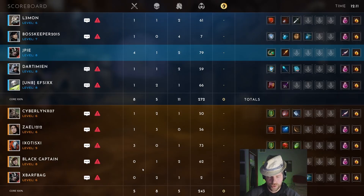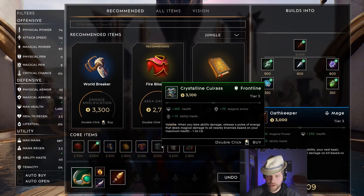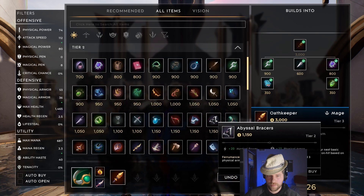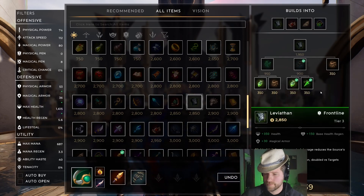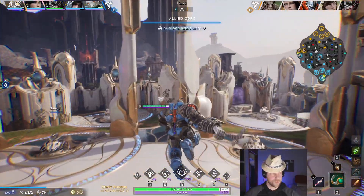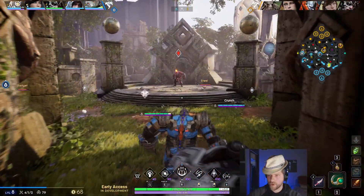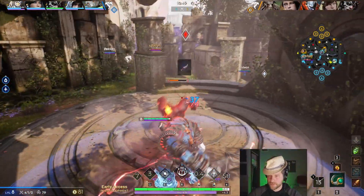I wanted a defensive option — I'm checking which heroes are doing really well. The steel was three and oh, and that's a lot of magic damage. So here I opt to go for Leviathan. It has tenacity, which is great especially against this team. Rampage's rock, all of Steel's stuff, Richter's stuff, Gadget's route — tenacity is going to really pay off there.